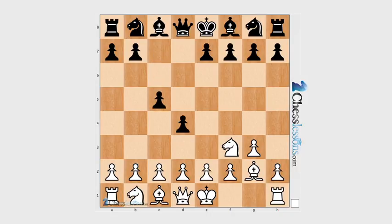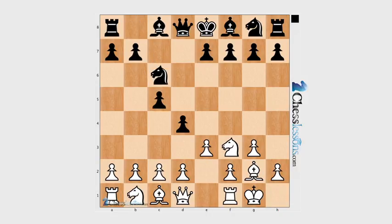Bg2, c5, e3, castles, Nc6, e3 — this is the way to punish this. With e3 you're taking on d4, undermining Black's position in the center. My opponent played Nf6 following natural development. Pawn takes on d4, pawn takes, and now c3.